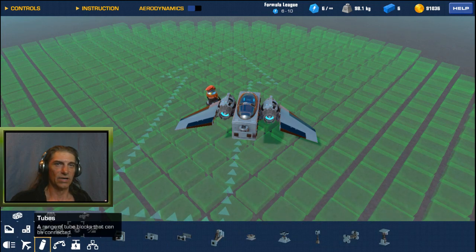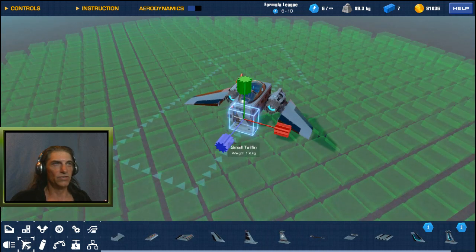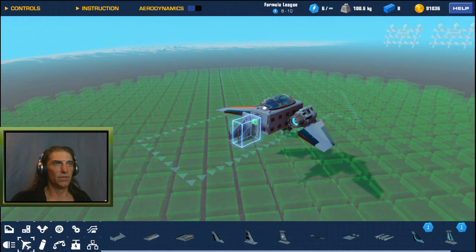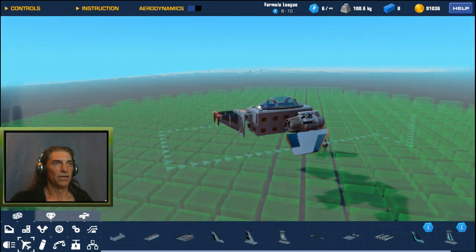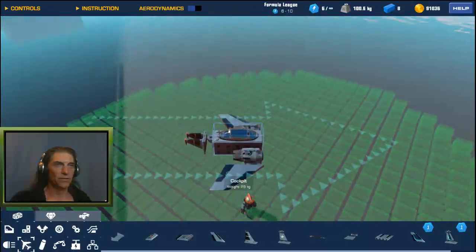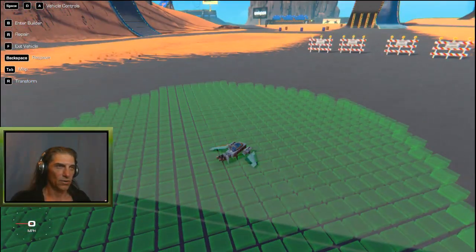Deselect that, then come down to the lift and drag section again. We'll go with the small tail fin — let's go with two of these. Rotate them around so that we have our connection points facing forward. Drop that down like that. Let's spawn that into the world and check our controls. That turns that way, that turns that way. It's a little bit slow, so we'll increase the speed of that hinge to 0.5. Build that again, jump into the seat — there we go, that's a little faster.